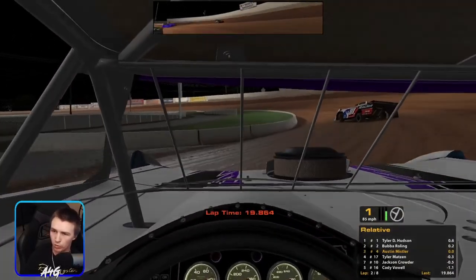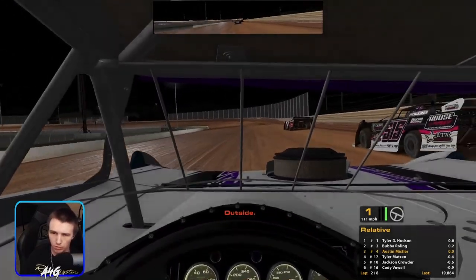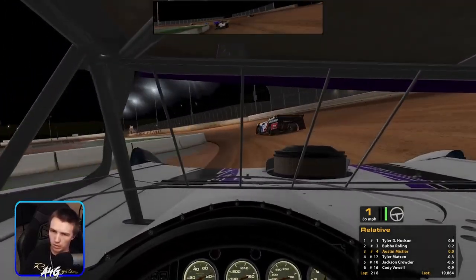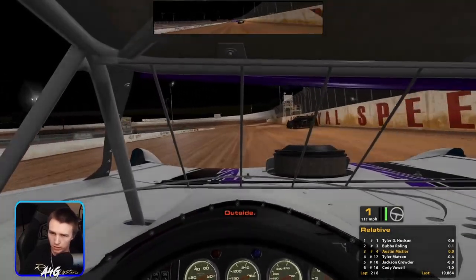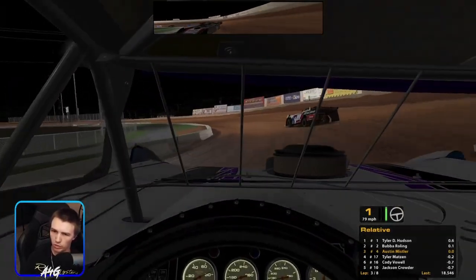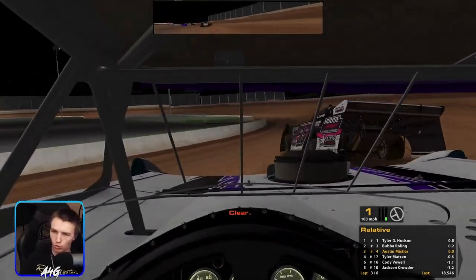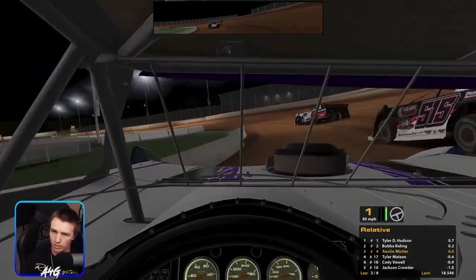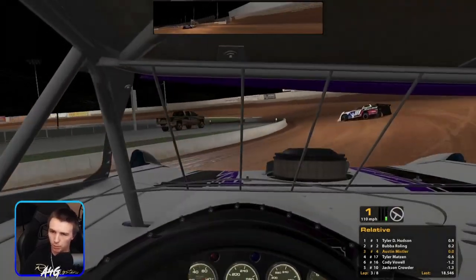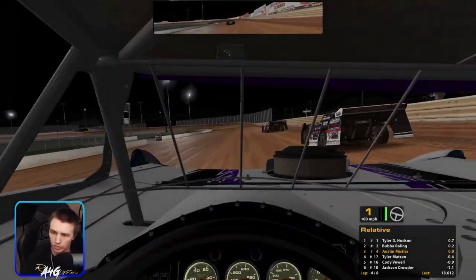We got car one and car two in front of us now — Bubba Rolling, which I recognize the name. It seems like you can make multiple lanes here right now, which is fun, because before this track was just wall-ride all day and quite boring. What Bubba did to me was just hold right on the edge of us, and that's what I was hoping to do to Hudson. But he had a really good drive off turn two, and I just did not execute very well, especially going into three when I could not get a turn. That's all on me.